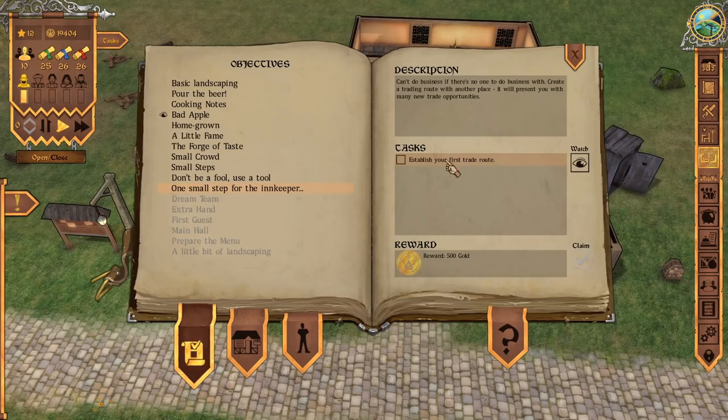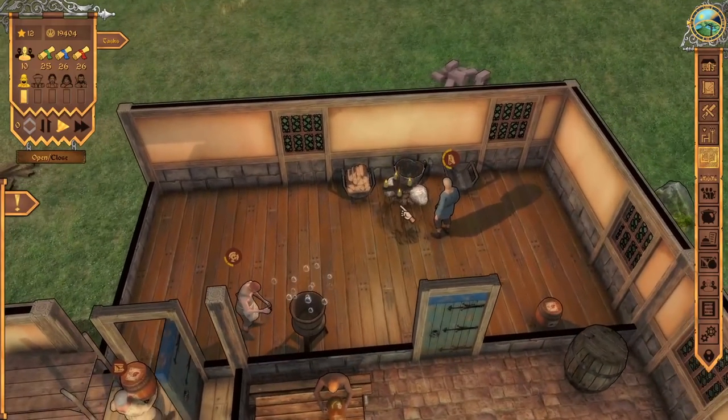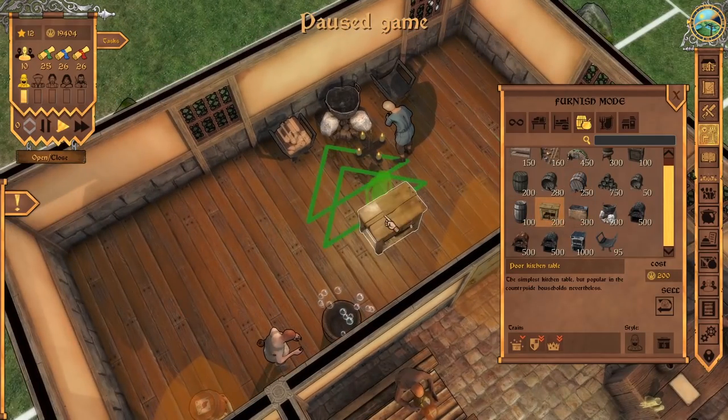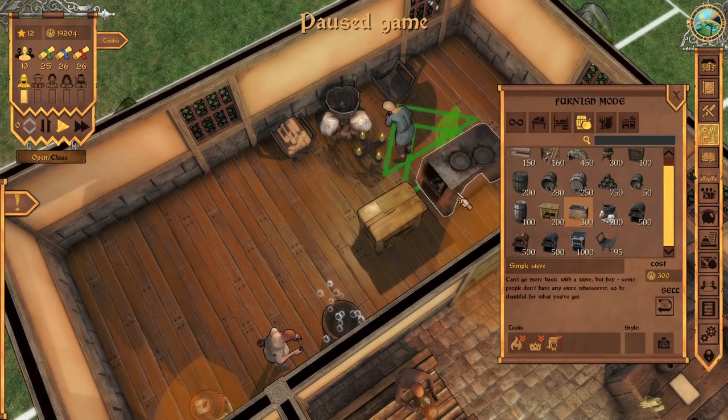We need to establish our first trade route — a continuous trade with a local place. We'll also need to buy a tool shed for repairs such as fixing chairs or replacing candles. We need to serve five satisfied guests and eventually get 100 guests in the tavern. We also need to build a kitchen and equip it with a kitchen table and a stove — we already have the dishwasher. Let's go ahead and build a kitchen table for temporary use in the middle of the kitchen. If you ever buy something by mistake, just go to sell and you can sell it right away.